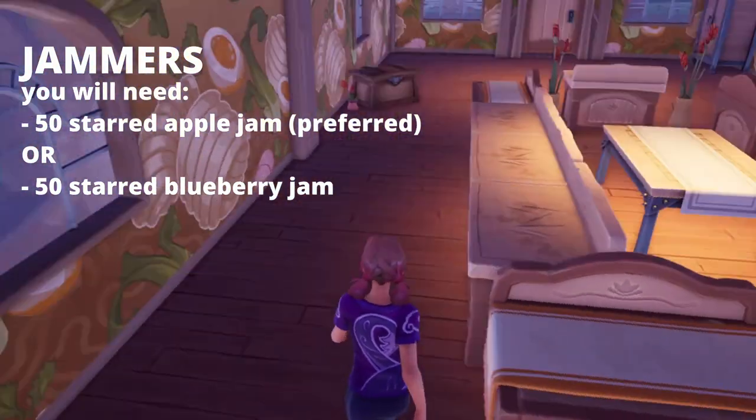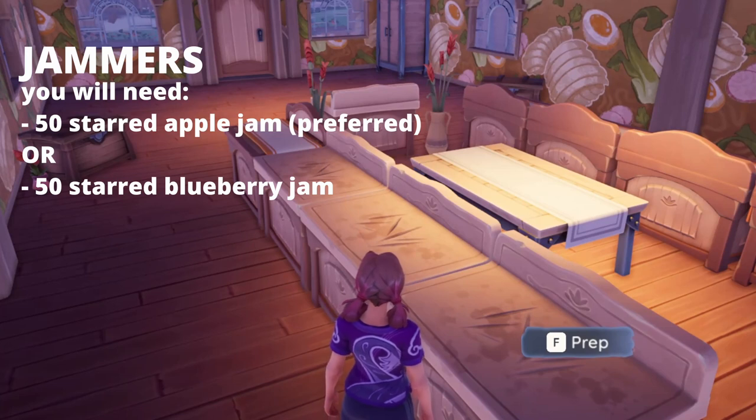Next we have our jammers. These are three people who bring 50 apple jam or 50 blueberry jam. It is preferred that these jams are starred, but some people don't mind and some people do, so it will depend on your party.